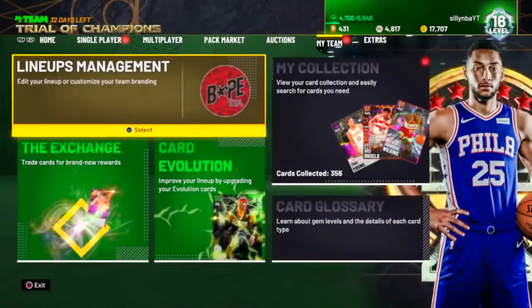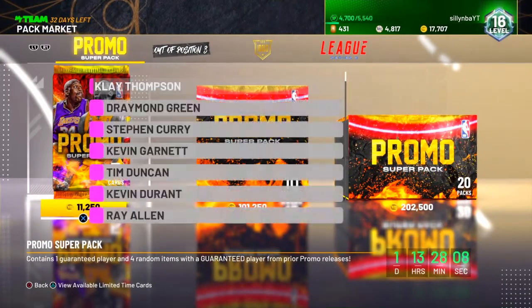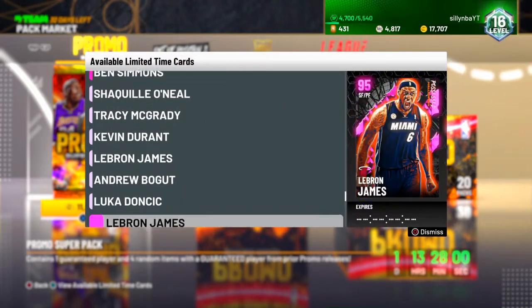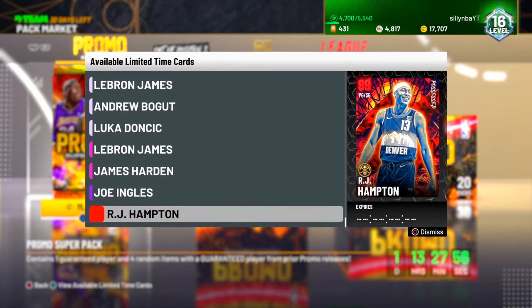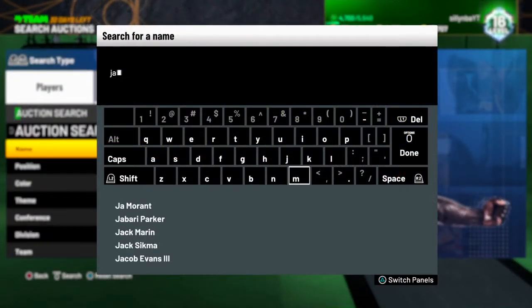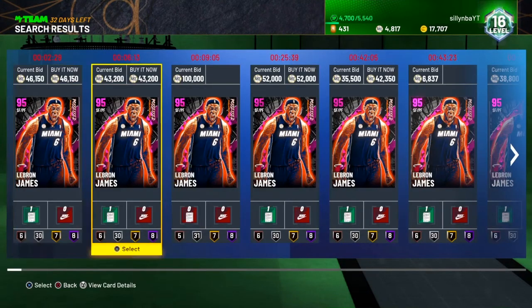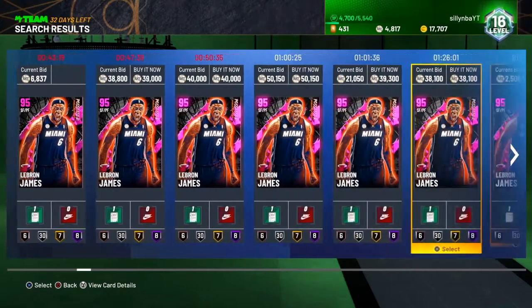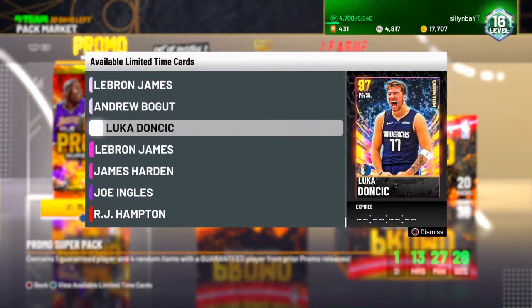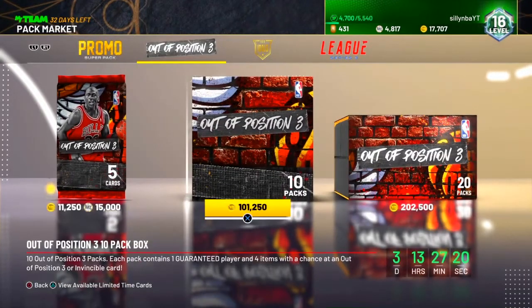Another tip for buying new cards: when there are super packs out, people open them and it's guaranteed they get top-tier cards, so they won't want some of the lower cards from those packs. Cards like this LeBron James pink diamond and James Harden are going to be cheap right now because a lot of people are pulling them and don't want them. I would target cards like that. As you can see there are a lot of these cards out right now. You could get them for cheaper than listed — I would target the bottom cards in super packs because people are pulling them and will be selling them.